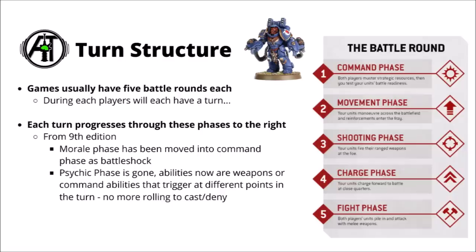The turn structure of Warhammer 40k 10th edition isn't very different from 9th edition. Games still usually have 5 battle rounds, and each battle round is one turn per player, so each player gets 5 turns total. Each player turn progresses through: command phase, movement phase, shooting, charge, then fight. The main changes from 9th are that the morale phase has been consolidated within the command phase, and the psychic phase is basically gone — most psychic mechanics now represent as command abilities, unit buffs, or direct psychic shooting attacks. You don't have to cast or deny anything anymore.